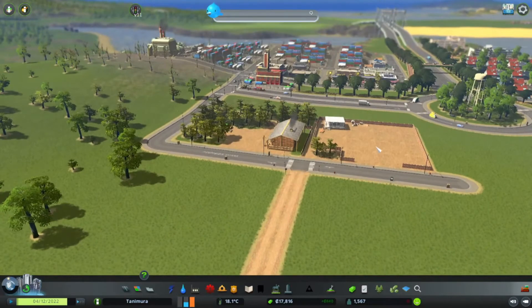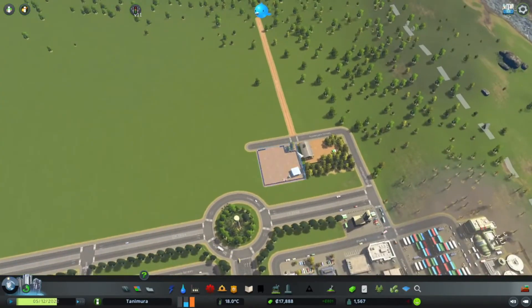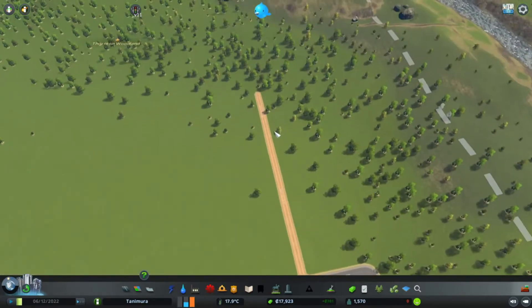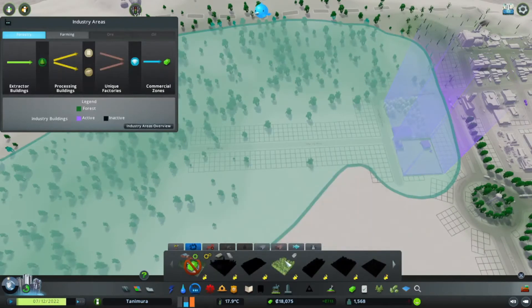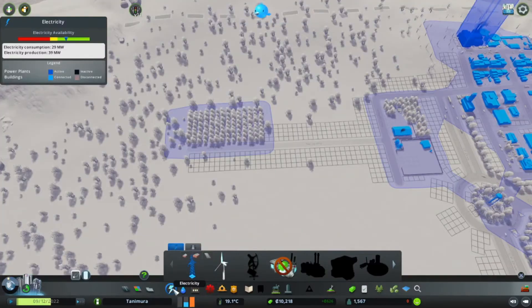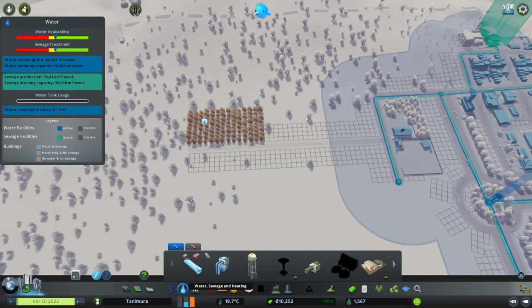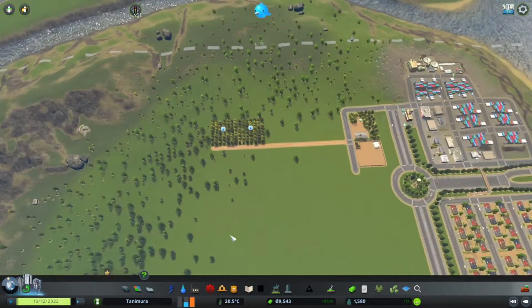This is going to store the logs we cut down and then transport them to whatever facility currently requires those trees for production — or it's going to export them, that's also a possibility. For now I am going to use two small tree plantations near the end of this road. They don't need power, but they do need water, so let's supply them some water for our trees.